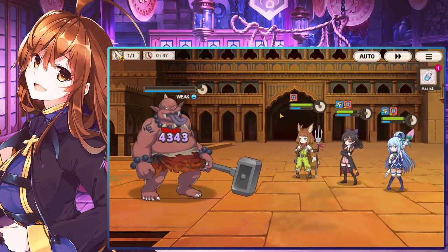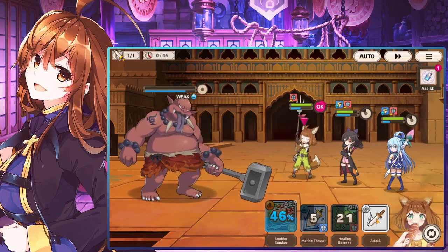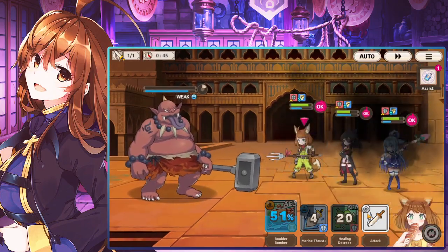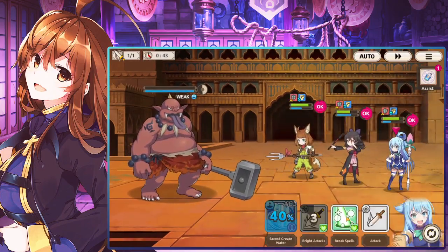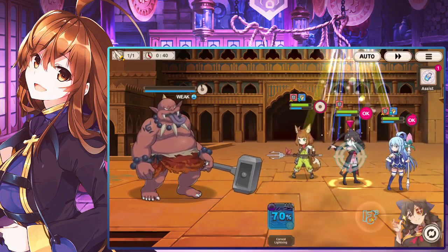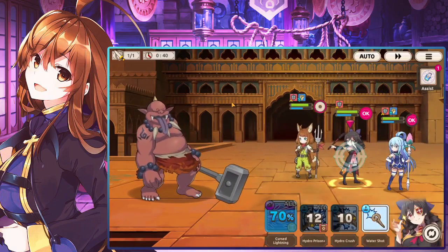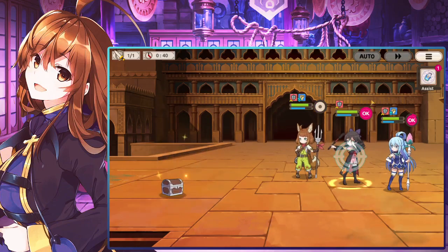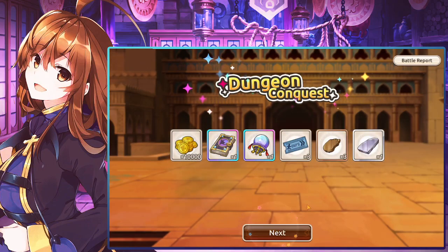That does kill — oh, he lived. I shouldn't have done so many attacks; he's going to AOE. Heal you real quick, and stab. Easy. Even though we don't have any of our skills left, we still have Aru who can go crazy with some basic attacks. This isn't too hard.